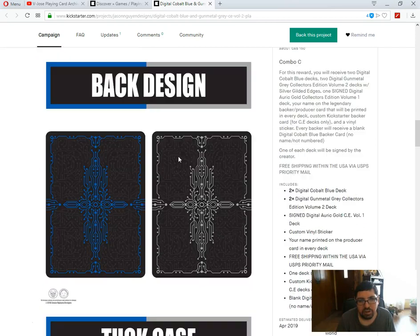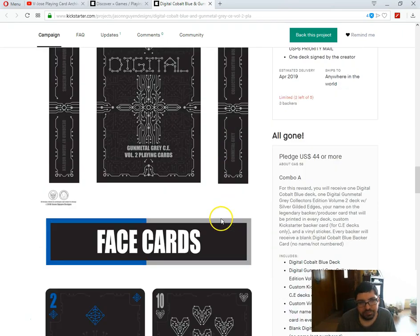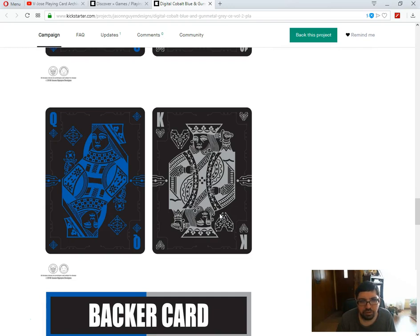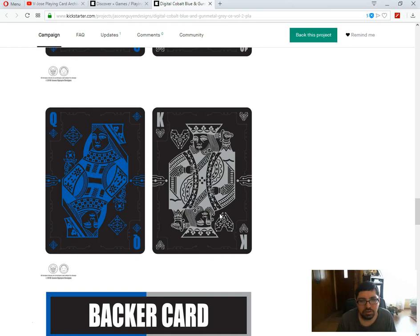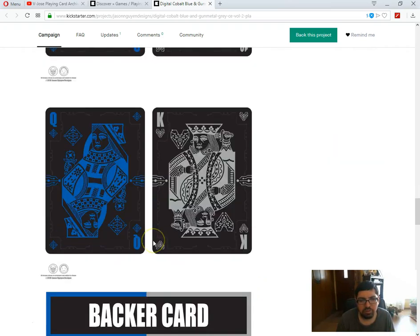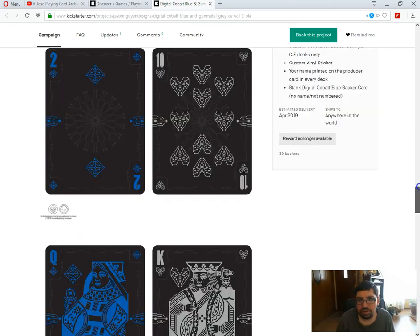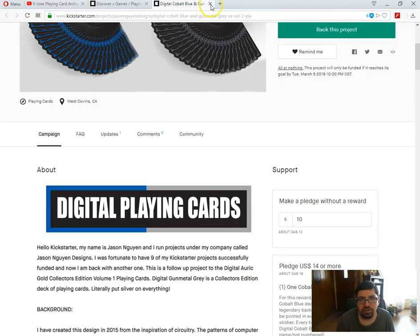For buy it now, there's your back design — lots of circuitry details. Still not a fan of this front or top case. Decent custom pips. Standard court cards recolored. Not feeling either color on the court cards. And am I to believe the gray deck has all gray suits and the blue deck all blue? It doesn't show the black suits, just the red suits. Not too exciting for me.